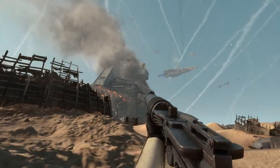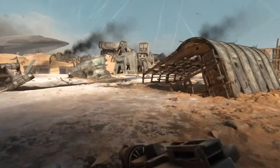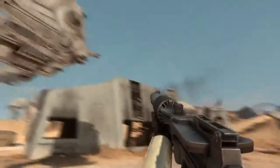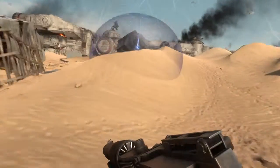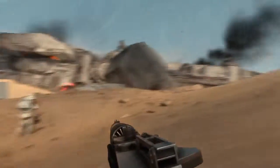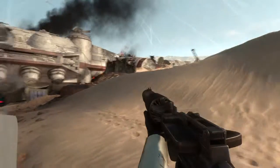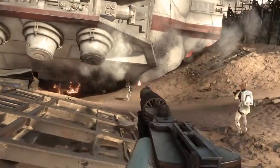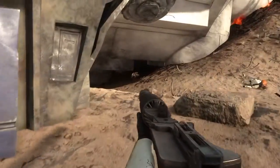Uplink station designated — proceed at once. The rebels have taken control of the uplink station. You must shut it down to stop a Y-Wing bomber attack. Rebel bombers have locked onto our AT-AT.